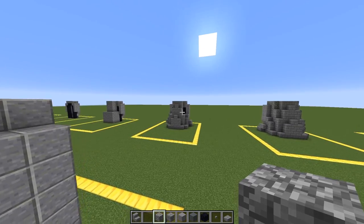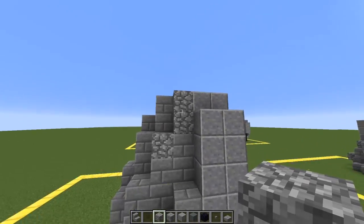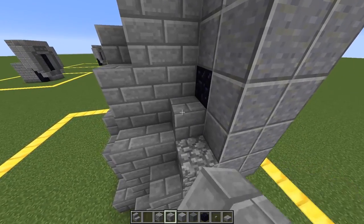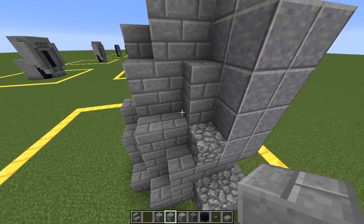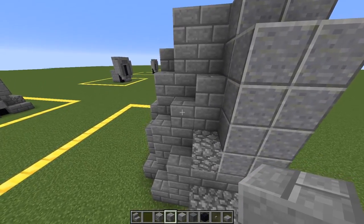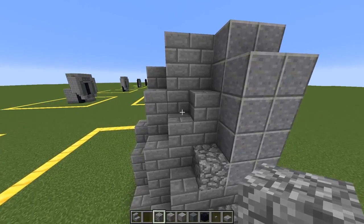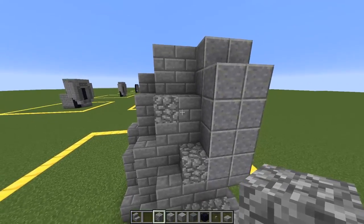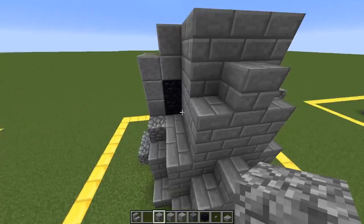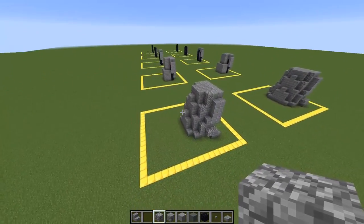There's still a bit of portal frame showing so we're going to make a backwards L shape with stone bricks to cover it up. Place two blocks and then another one beside it. Then to add texture, get cobblestone - place one block to make a two by two square, then place another two cobblestone on top. Do the same to the other side. That should complete this step.